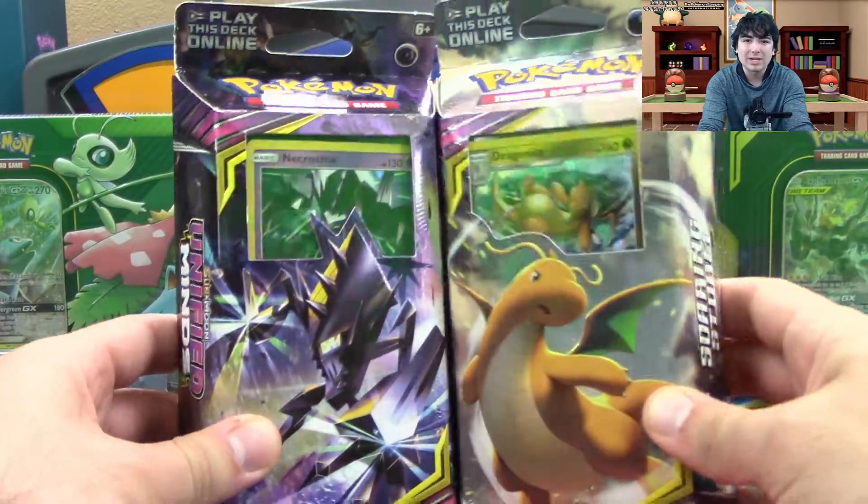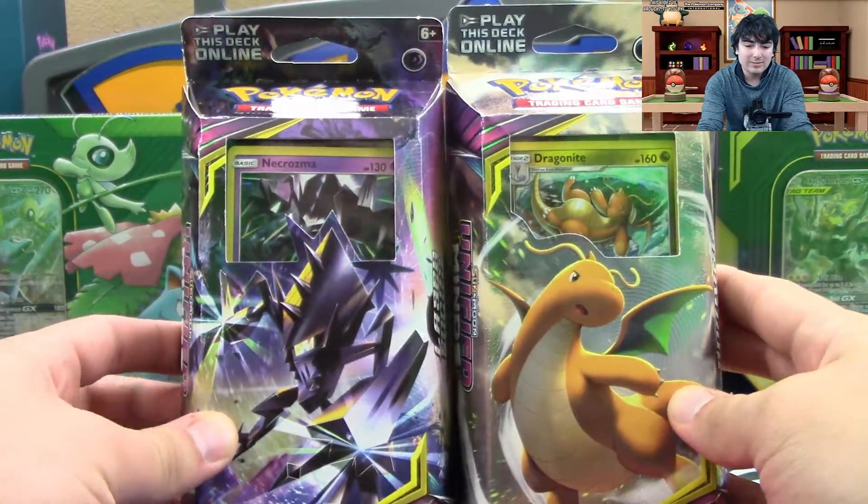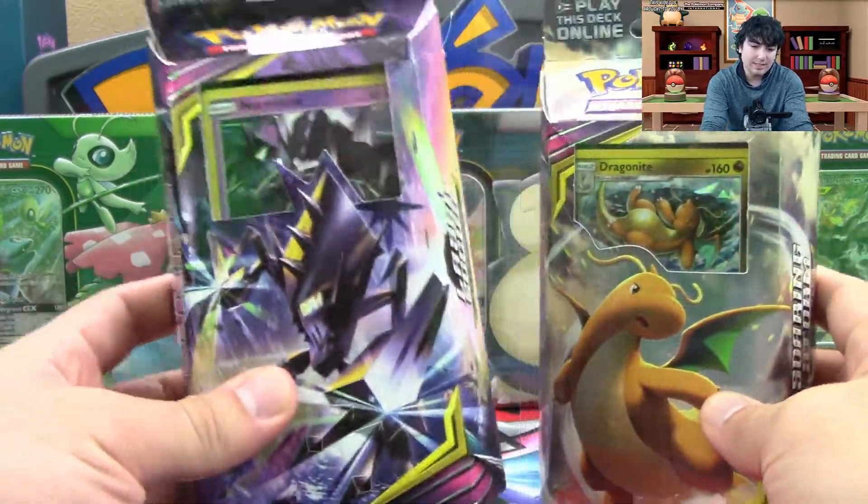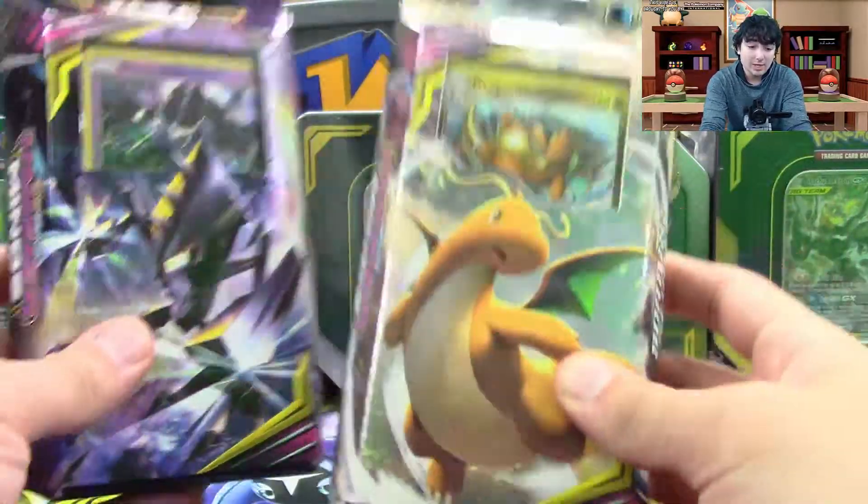What's up guys? Welcome back to Evolutionary Gaming, and today we've got even more stuff sent to us directly from Pokemon — the two new theme decks from Unified Minds: the Necrozma theme deck and the Dragonite theme deck.